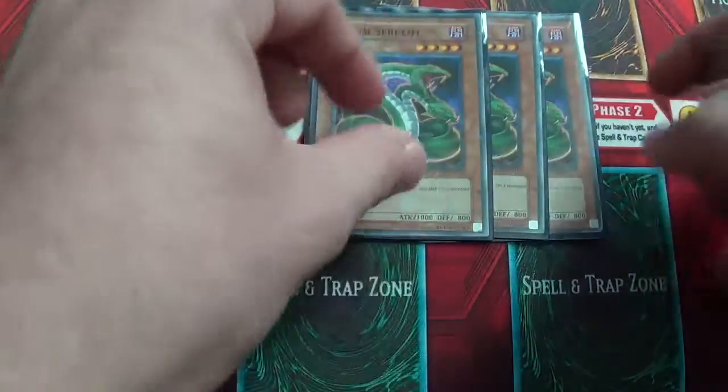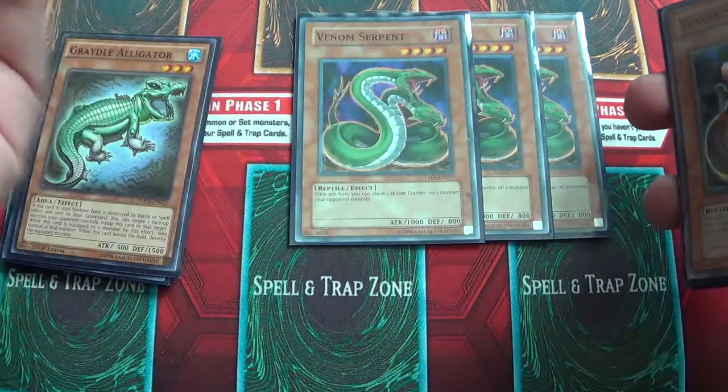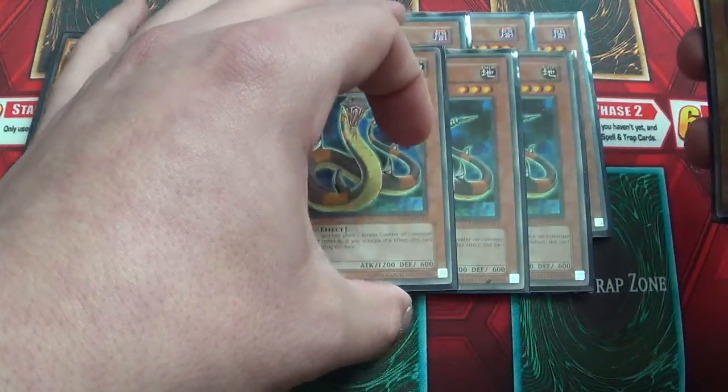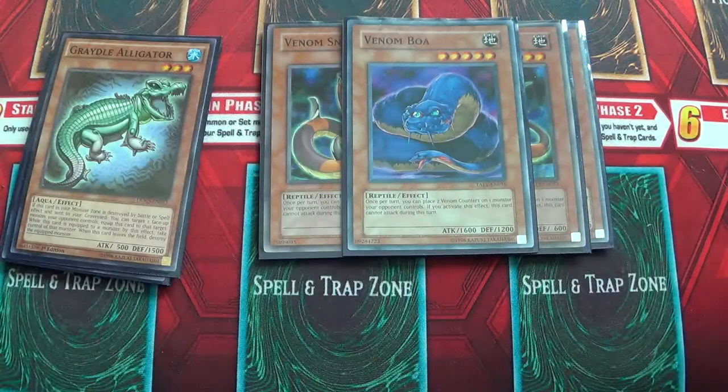Triple Serpent — you can run three because they'll just kill the other ones. And then triple Snake, which you can also run three of. And then one Bella — I just run one so I don't dead draw it.